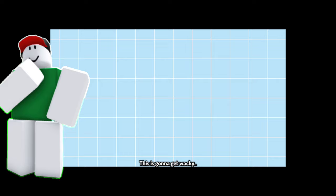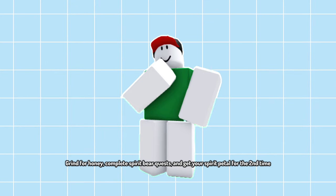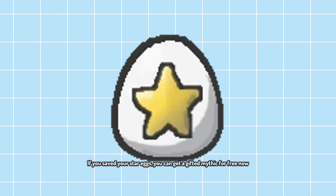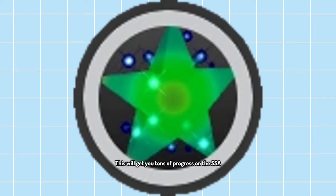Chapter 2.1: End of Mid-Game. Grind for honey, complete Spirit Bear quests, and get your spirit petal for the second time. Donate the second spirit petal to the wind shrine and try to get Windy Bee. Make sure you have all of your quest lines done. If you saved your star eggs, you can get a gifted mythic for free now — but listen closely: get gifted basic bee in your hive first, then get all the rare bees gifted, then epic and legendary. After all that's done, use your star egg for a gifted mythic bee. This will get you tons of progress on the SSA. The journey to SSA will be long and hard, but it will be worth it in the end.